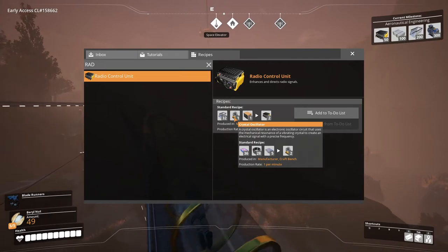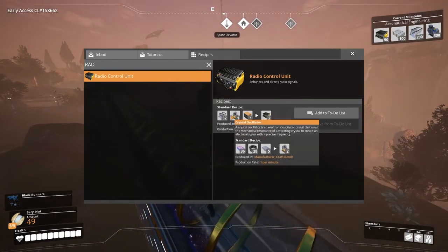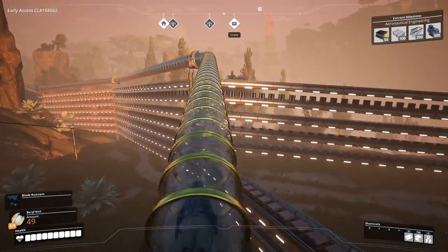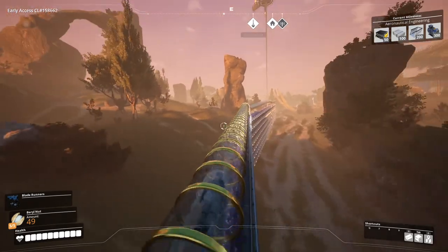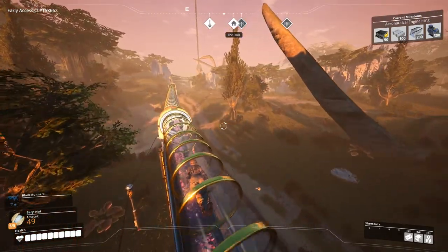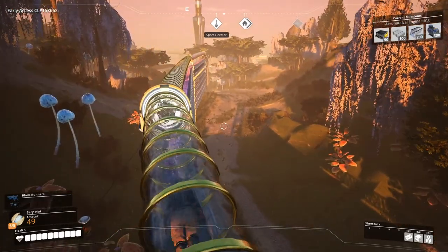We do need to build the crystal oscillators first, and we also need to add more production for aluminum casing. That's a simple recipe we can take care of. This needs manufacturers, so looks like we're going to have to bring the reinforced iron plates up to the fifth floor. We also need to bring more screws up there — go from the first floor to the second floor — that'll give us additional screws. Then I need to replace the splitters going from the screw production to the storage container that goes up to the fourth floor. We're going to replace those splitters with smart splitters so it's only using the overflow from production there, not splitting it evenly — because we do need those screws for our reinforced iron plates.